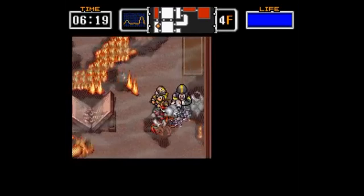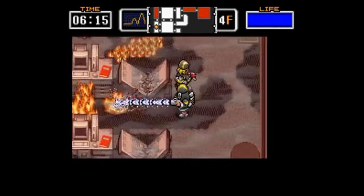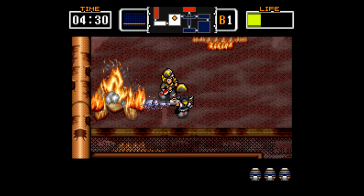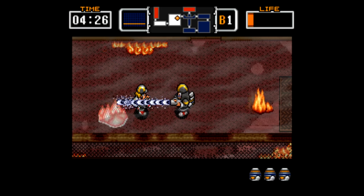You also have a partner controlled by the computer AI who just wanders around swinging an axe. He's also evidently completely fireproof because he just saunters into the flames with no fear, waving an axe around. Hey, it works — kind of. I don't know how, but it does.